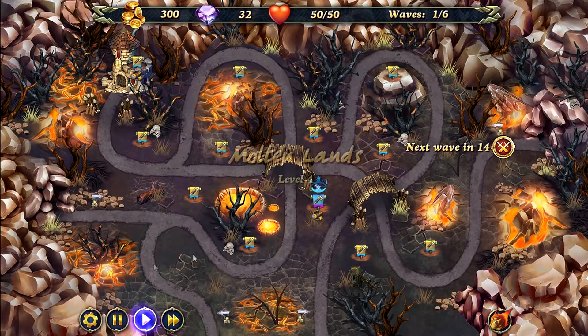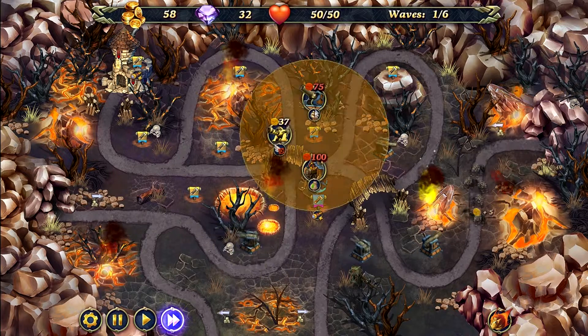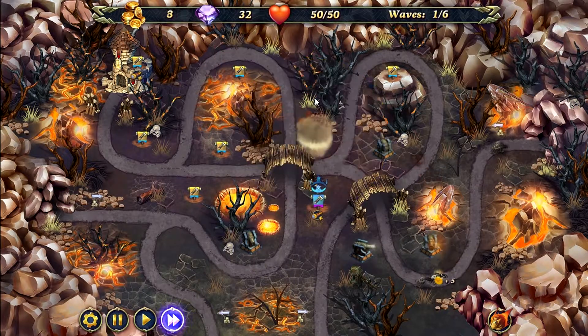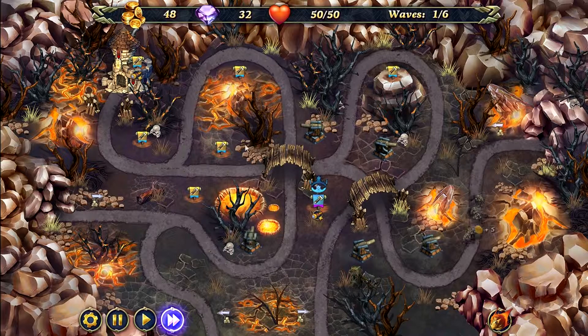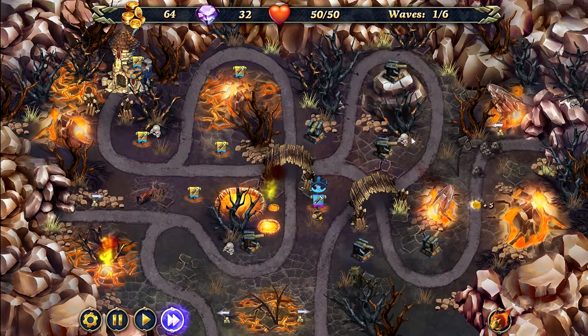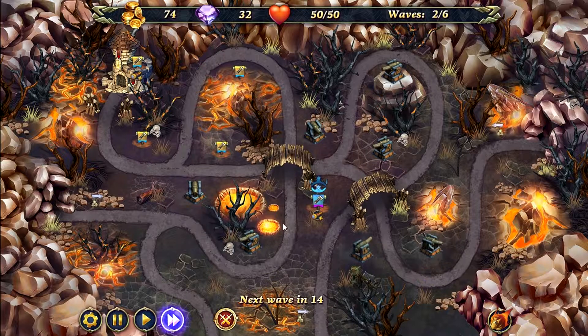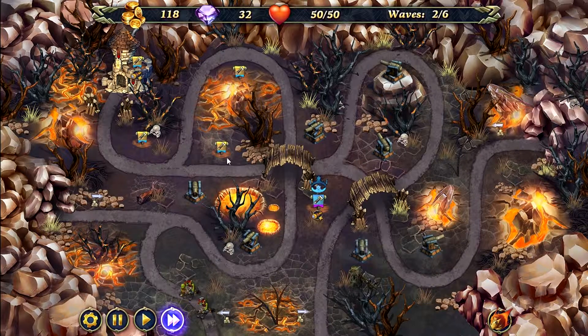So again, another simple map. All we're going to have to do here is place cannons all over the entire map. You do not need to unlock this slot — you don't need it. You have more than enough slots available for towers. So just keep placing cannons all along the entire map. And of course, fast forward to speed things up as the first few waves are very slow.